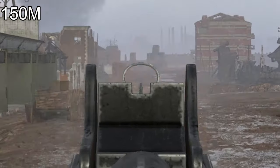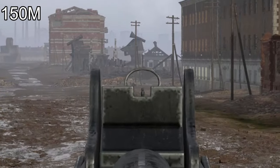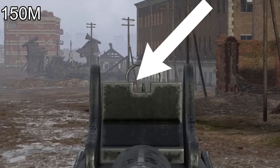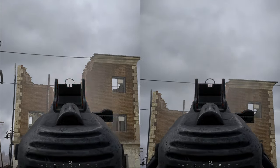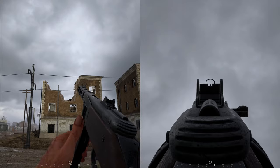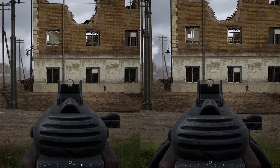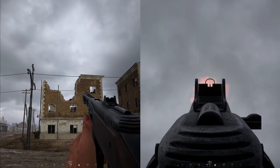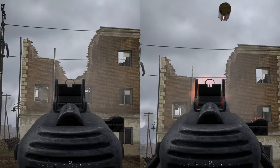Now we're going to do a recoil test, putting the two variants against each other to see which has the best recoil. You can see both recoil paths go up and to the right slightly, so to counteract it you just need to move your mouse down and slightly to the left. I'm going to freeze-frame the recoil after the smaller PPSH has shot its last bullet so we can compare which weapon has the better recoil.